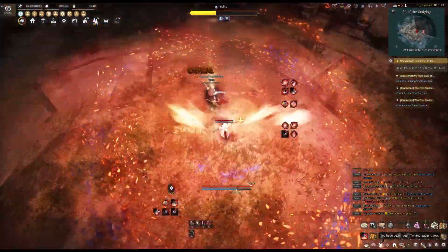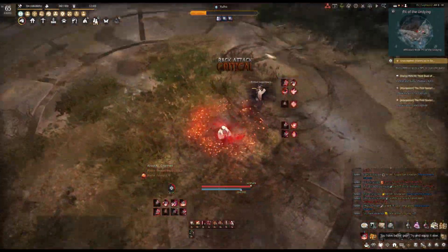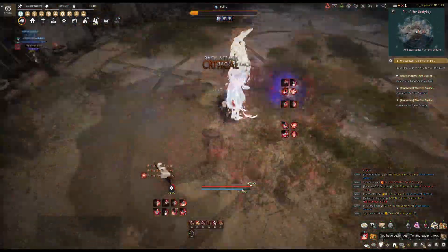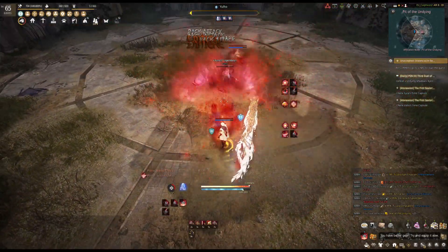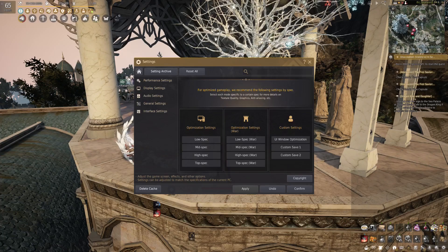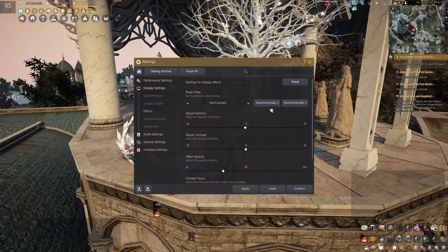Let's start with your in-game options. For most fights, especially if you are new, you want to see the effects. This is because most bosses will glow in a specific color to indicate that they are doing something special and you have to react at that moment to complete a mechanic successfully. To be able to see this in-game, head to your options, go to the display settings, and click on effects. Under effect opacity, make sure that the slider is at or over 50.